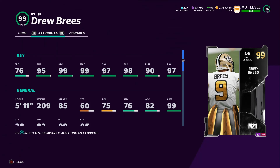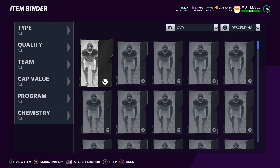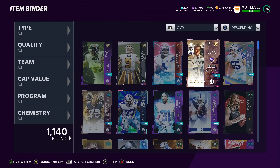This Drew Brees comes in at 76 speed, 95 throw power, 99 short accuracy, 99 mid accuracy, 97 deep accuracy, 98 throw under pressure, 90 throw on the run, and 97 play action. If you power him up and add cams, he'll be even more juiced up — that's just a stock card. I bought him because he cost 5,000 training, which was a deal, and I'll hold him in the item binder since you never know when you'll use him.